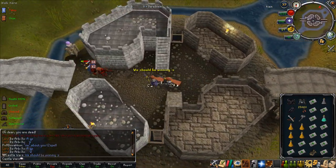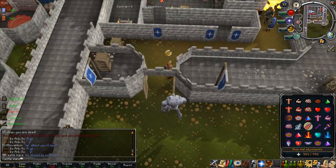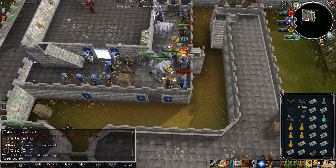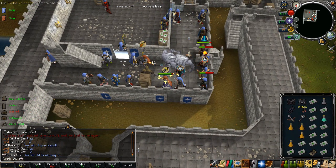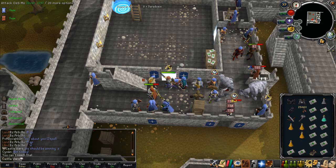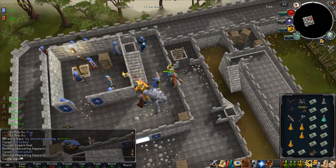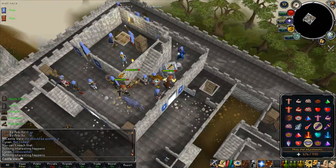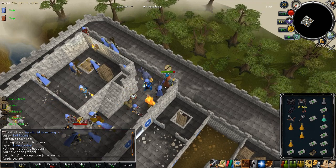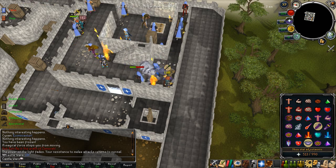The Equilibrium aura reduces your max hit by 25% and increases your minimum hit by the same amount. This is really useful for training on low-level monsters where you'd otherwise overkill them — if a monster has 10 life points left and your hit would have been 500, you waste all that potential experience. Equilibrium wastes less potential damage, so it's a really good aura for training, especially Slayer.